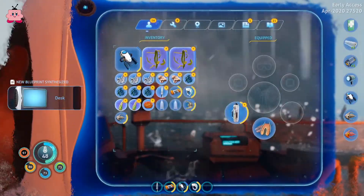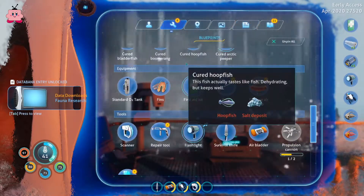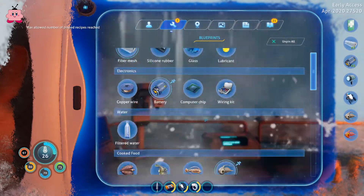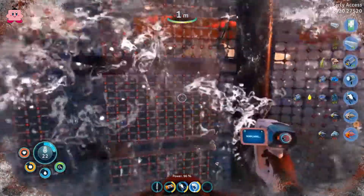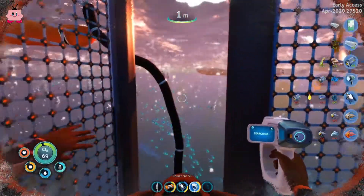We got a new message — adding essential blueprints, so we got a lot of blueprints. We got the computer chip and the wiring kit already. And we're losing a lot of heat, so let's go back into the warm water. I guess it's really warm.